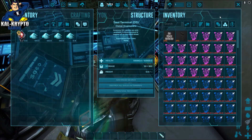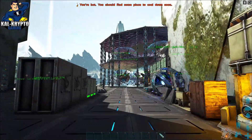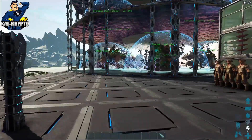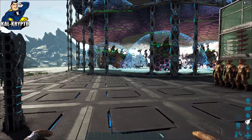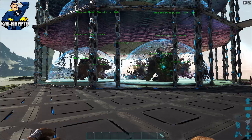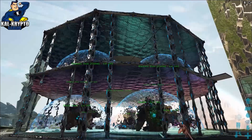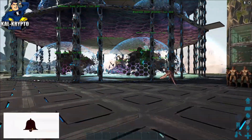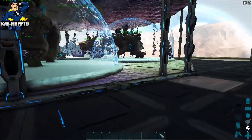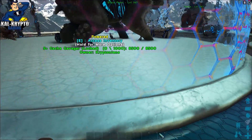Basically what you do is use the S+ tech platform and then build around it — 12 of those wall pieces — and then use double door frames to get the pillars up so it looks quite neat, and then just the S+ tech elevator. You're going to need a Gacha Avenger, which I've got over here.